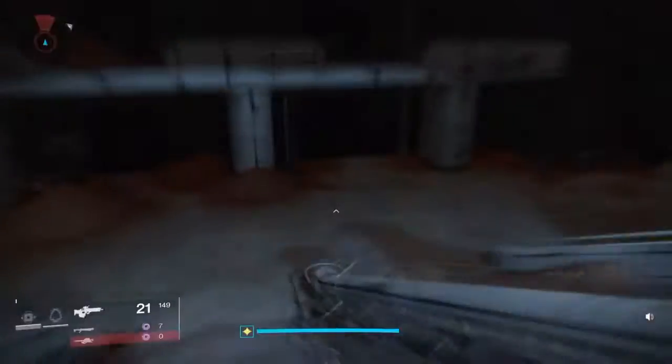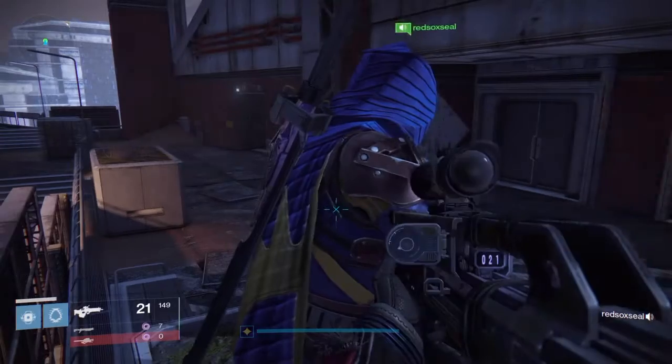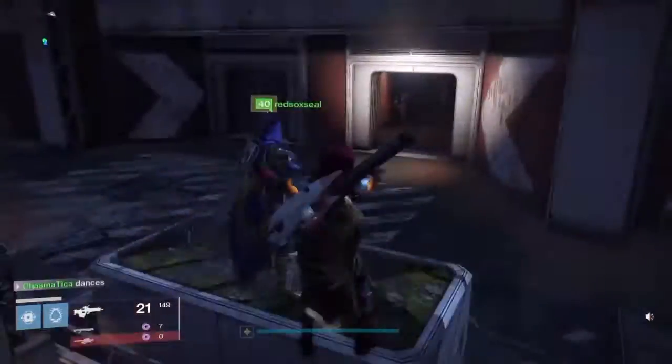It was recently brought to people's attention via the internet that there is a new secret room available. You can glitch there via starting up the Tenebrous Tunnels mission. I'm not sure exactly where it will spawn you on Mars, but you have to make your way to the Dust Palace where you kill the Scion Flayers.